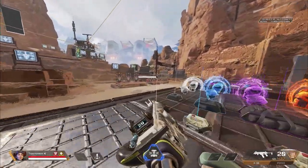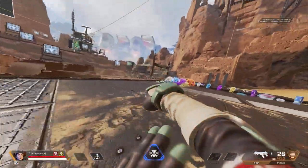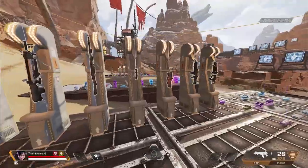Yo what's up guys, so I just figured out how to punch boost off of walls in season 12. It's a little more difficult than the old method, but I'm sure all of you can do it with a little practice.